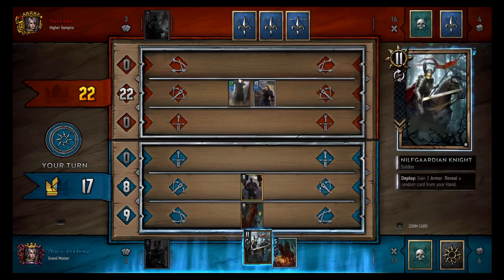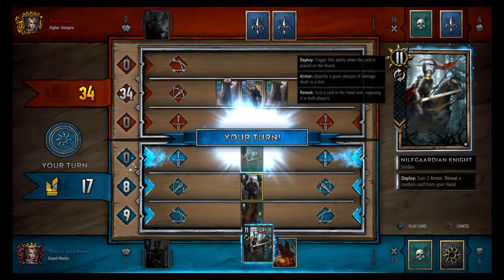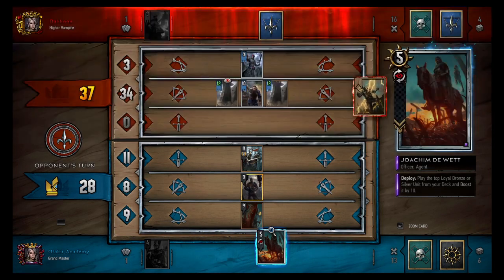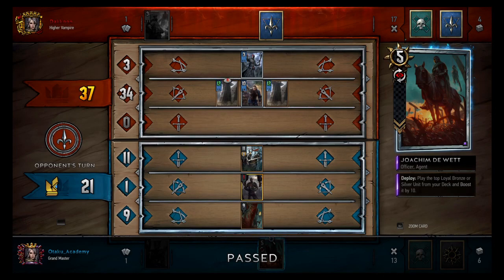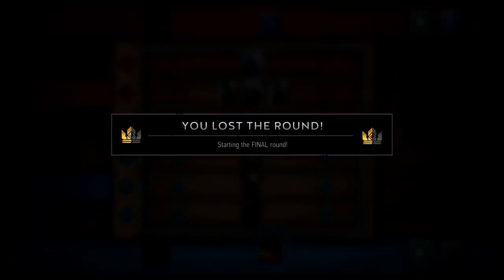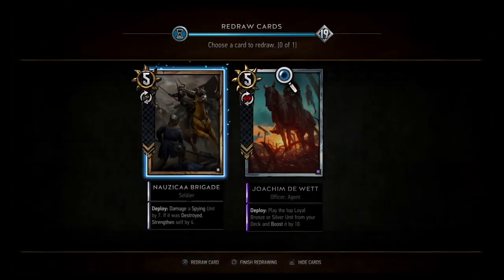Infiltrator — make that a spying unit. Another one of those. Show him that he can't just pass us because we have this guy. Now I'll pass because this is a great card for the final round, and he has to go first so he might damage us with one of his machines. Nausica Brigade — nice. I'm going to keep it because then I have an answer for Joachim de Witt.